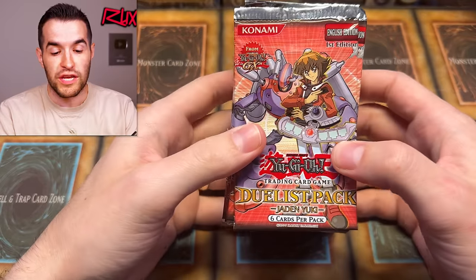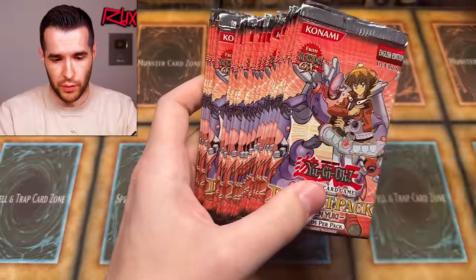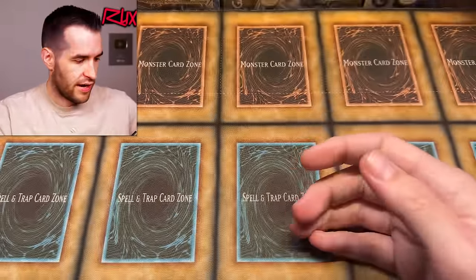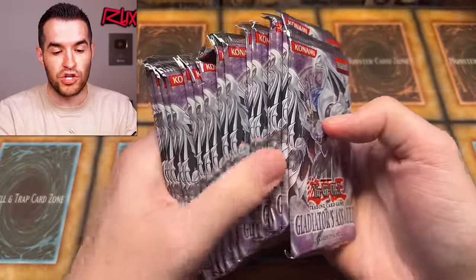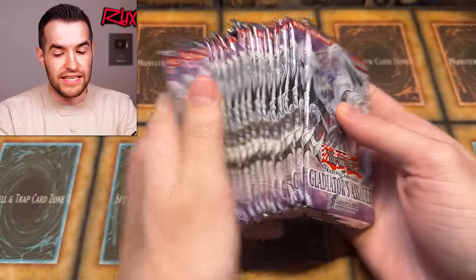I also have a bunch of Jaden Yuki Duelist Packs, which is Duelist Pack 1. I think this is where you can get the Flaming Wingman we're giving away today. I have around 20 of those. Then the really big one — Shadow of Infinity is pretty big — but we have Gladiator's Assault, about 16 to 19 packs of that.